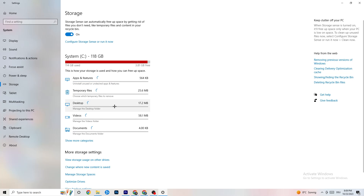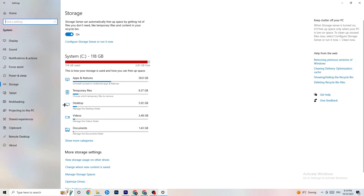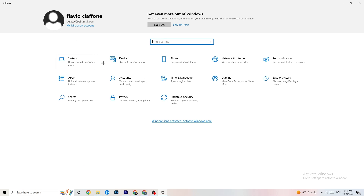In Settings, go to Storage, then click 'Configure Storage Sense' and run it now. Click 'Clean now' — it will clean every trash file currently on your PC. Go back once you're done.